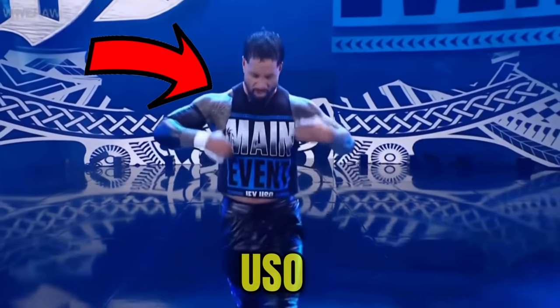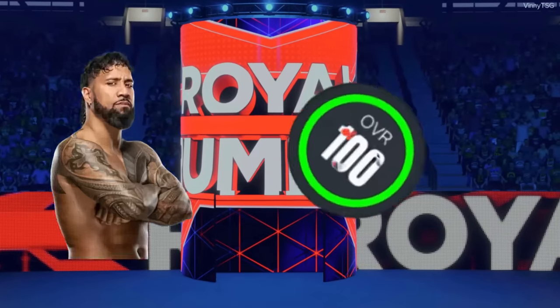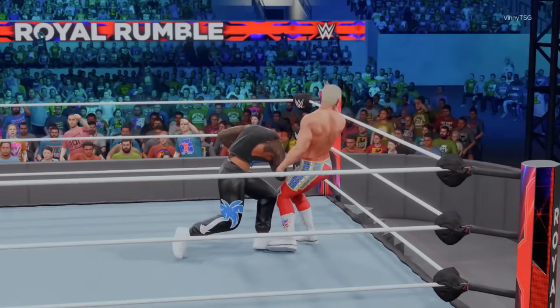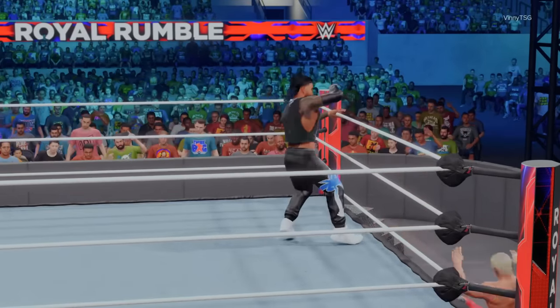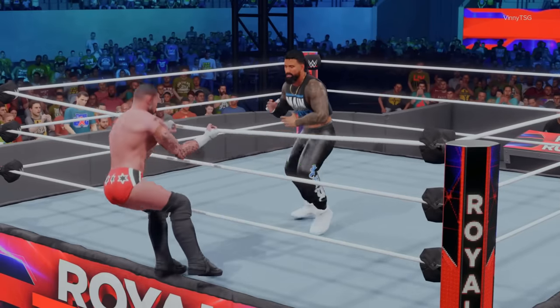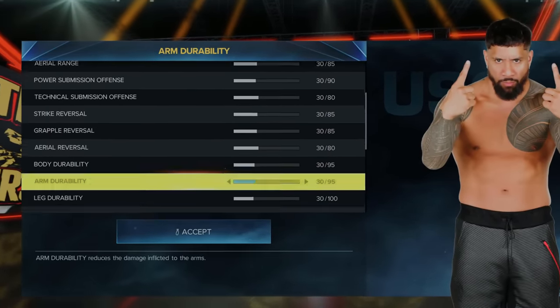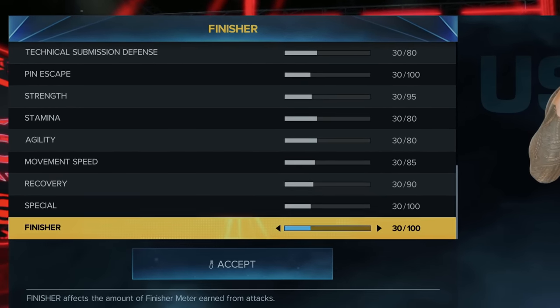This is main event Jey Uso, but today he's a 0 overall, and the journey to become a 100 overall for Jey Uso begins in the Royal Rumble match. For every elimination Jey Uso earns in a 10-man Rumble match, we'll earn him 100 upgrade points, and if we win the whole thing, he'll get 250 upgrade points. We start this video by lowering every single main event Jey Uso stat to a 30 overall, the lowest in the game.